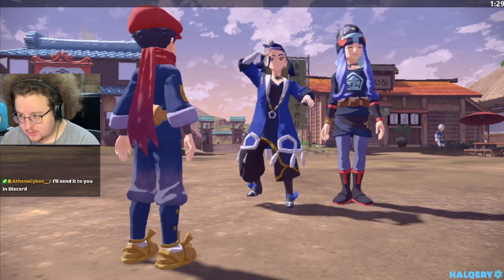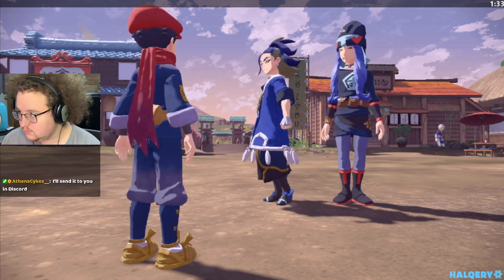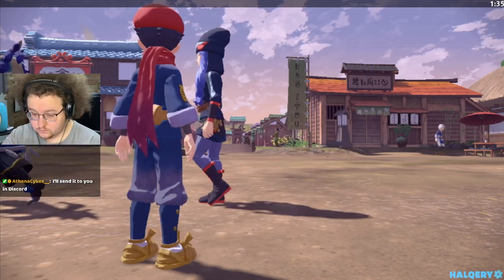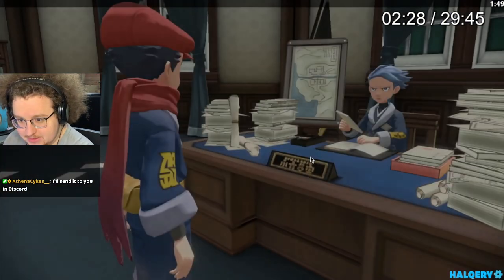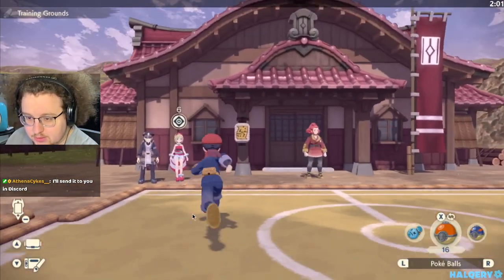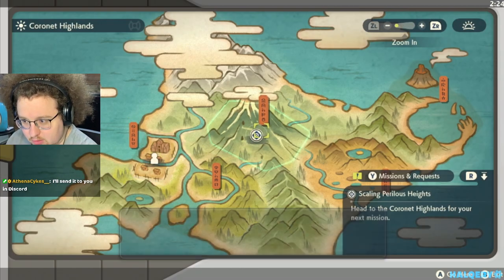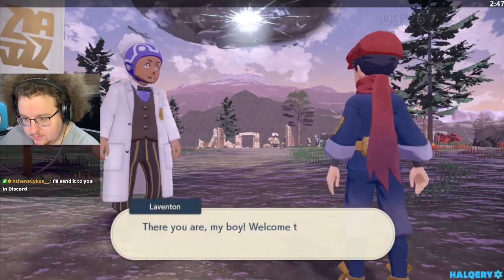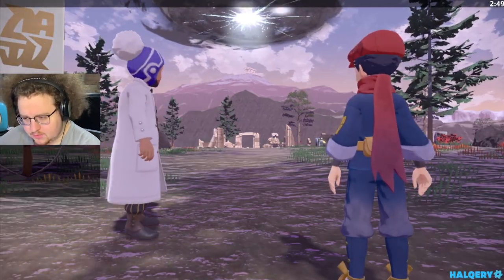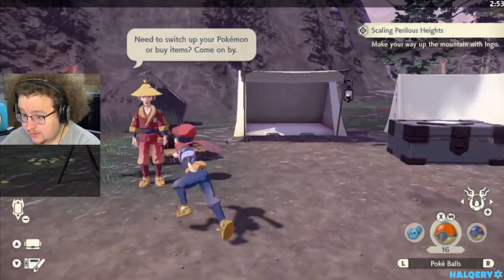Alright, so that battle's over. I forgot I skipped cutscenes. So now we're told to go to the training grounds and meet Ingo. We met Ingo. Go back to the front gate and go to Coronet. And then from here, if there's anything you had left to evolve that you've not evolved yet, you should definitely do so.